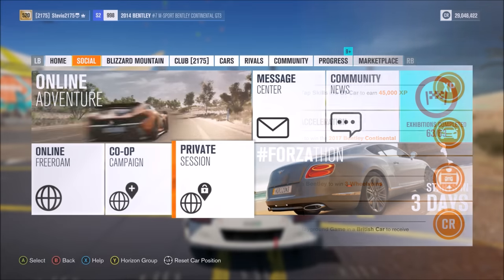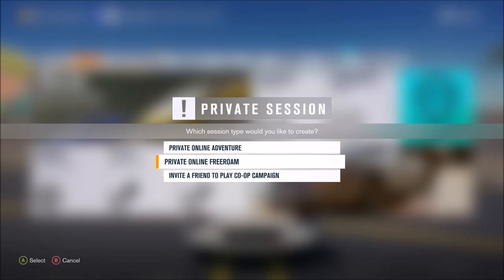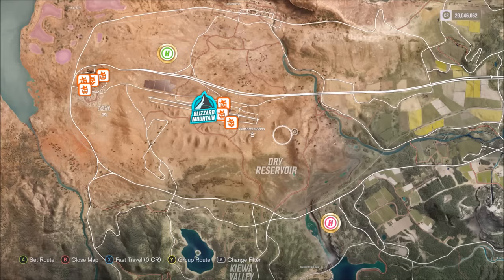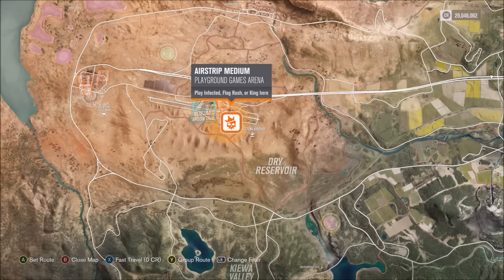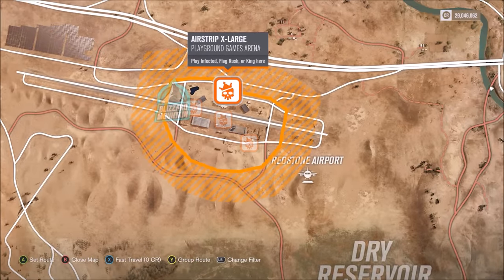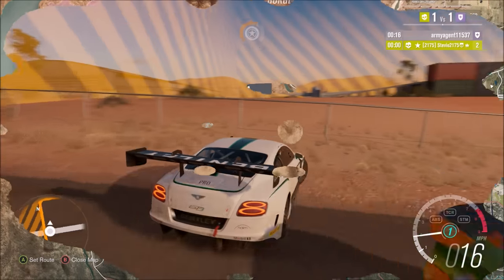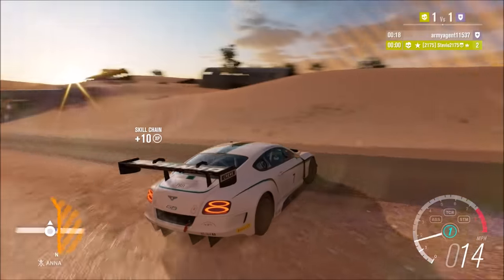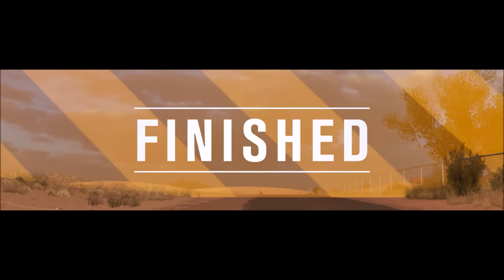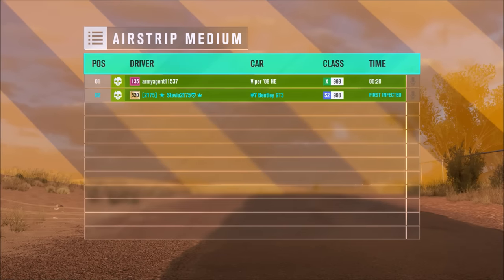The final challenge is to complete any playground game using a British car, and if you do this you'll get 125,000 credits — very good. The easiest way is to go into a private online free run session and pick any playground game. I highly recommend choosing infected because you can easily play with just one friend, which is required for a private match. Just tap into each other right away and you've completed a playground game. Make sure you're in a British car — a Bentley is a British car, so just stick with that since you're already using it for the other challenges.